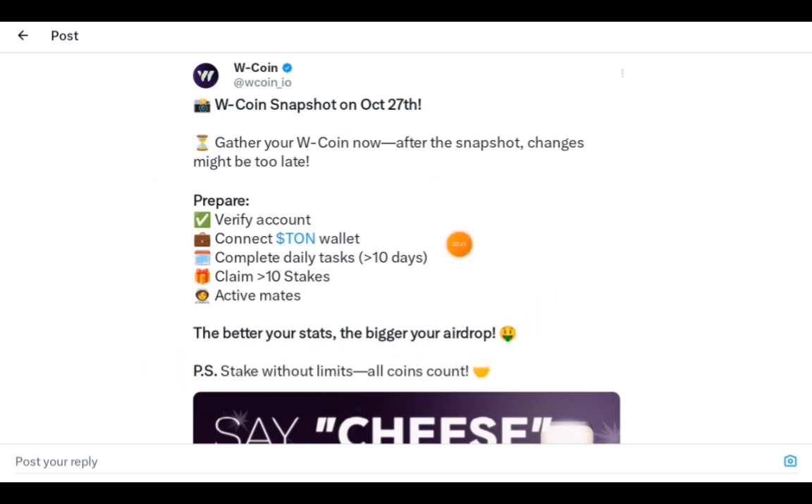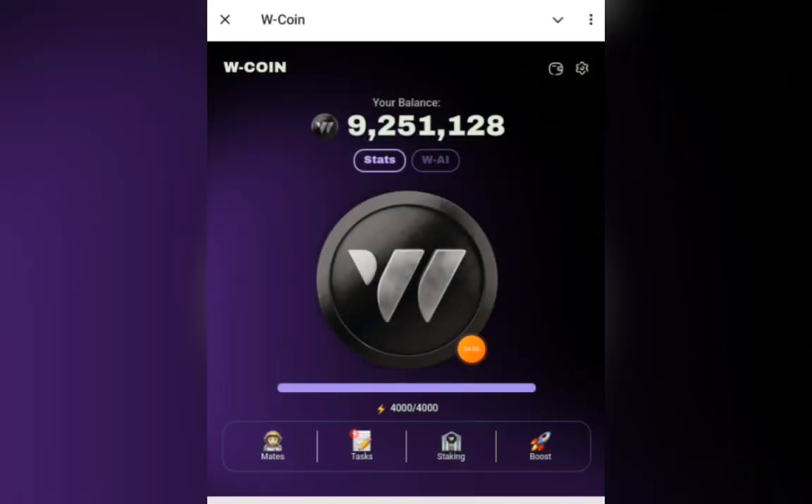The better your stats, the better your airdrop. Your coin balance, the amount of staking you've done, tasks, the referrals you have, and how active they were — all of it counts toward your airdrop size. For active mates, you need to refer others, and then ping your referrals to stay active and keep mining, so W Coin sees them as active referrals. How active your referrals are is part of what determines your airdrop size.